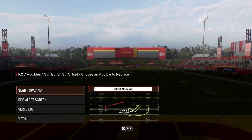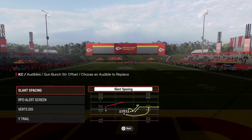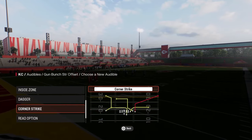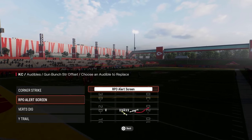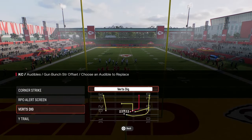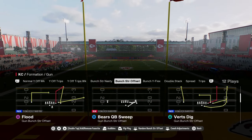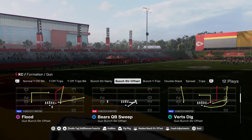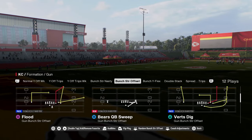The Bunch Strong Offset formation features some of the most powerful plays in the game. We're going to set our audibles here as Corner Strike, RPO Alert Screen in case we get a good look to run, Verts Dig, and Y-Trail. We're going to pretty much base out of the play Flood or the play Dagger — normally we're going to be in play Flood.